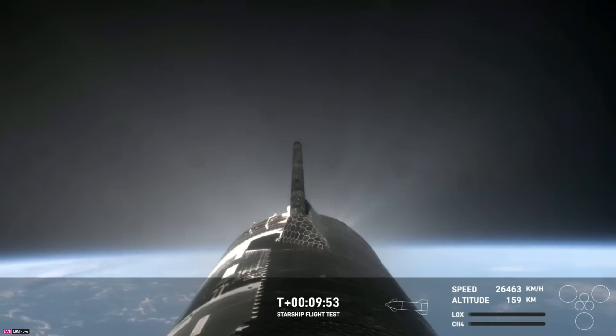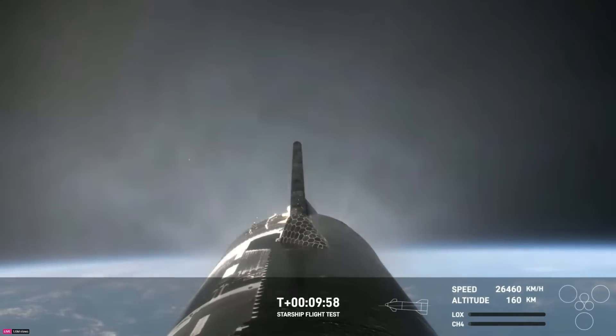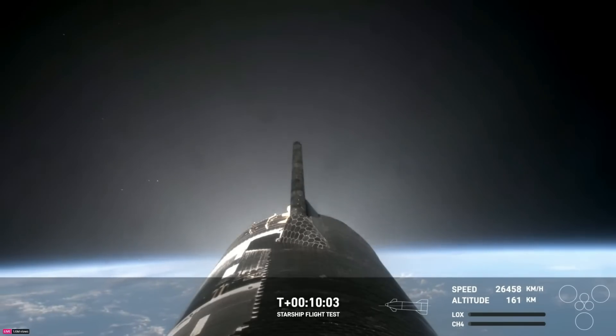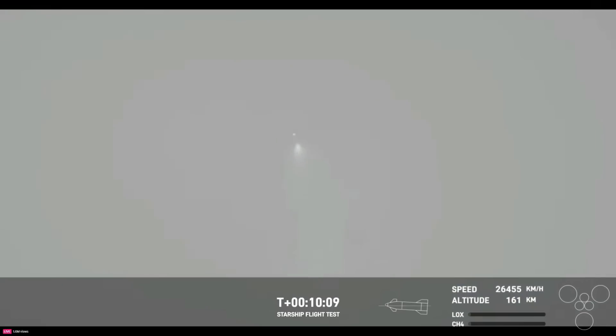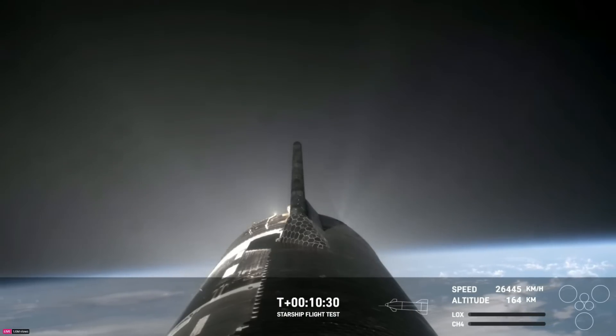So we lifted off at 7:50 a.m. — only nine minutes ago. 7:50 a.m. Central, 12:50 UTC. We saw 32 of the 33 Raptor engines on Super Heavy make the ascent. We had successful cutoff, successful hot staging. All six engines on the ship powered it all the way into a nominal orbital trajectory. And we've already been getting some live views from the ship on board. After that, the booster was able to do its boost back burn. This looks like we're actually getting some views from the ground still, potentially from Florida, of the ship as it's up there.